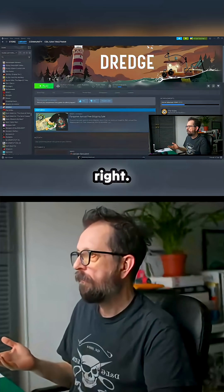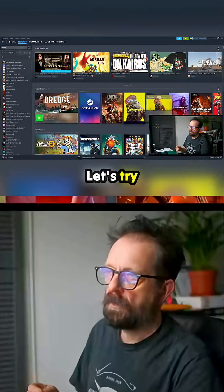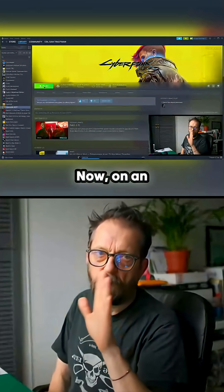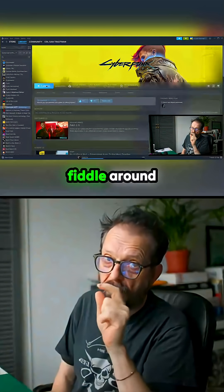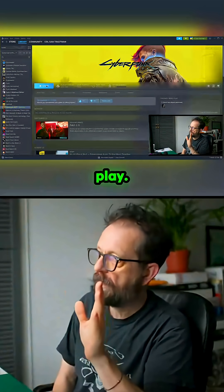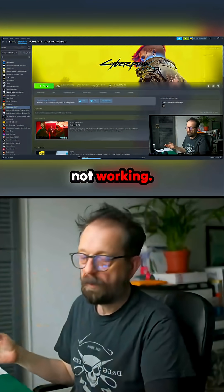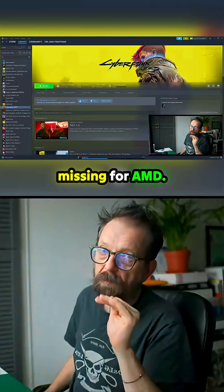Nothing — it just boots up. So let's go back and try Cyberpunk now. On an Nvidia installation with Amachi, this just works. You can fiddle around with force compatibility and everything like that, but on AMD it just will not play. So what that is — there are some dependencies missing for AMD.